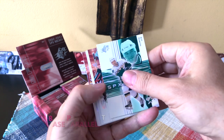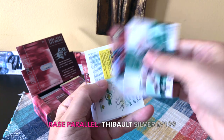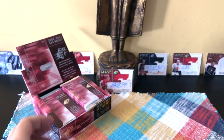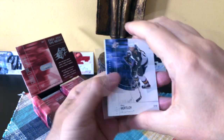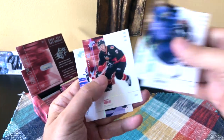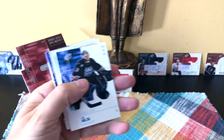We have a Bure/Garin SP Excitement. Quick note - this one is in fact a silver parallel. We have a Jocelyn Thibault, a Roman Turek, and an Alexei Yashin. Rick Nash and Zetterberg would be the ones we want. We have a Danny Heatley, a Marian Hossa, an Iggy, and another SP Excitement - Mike Comrie.